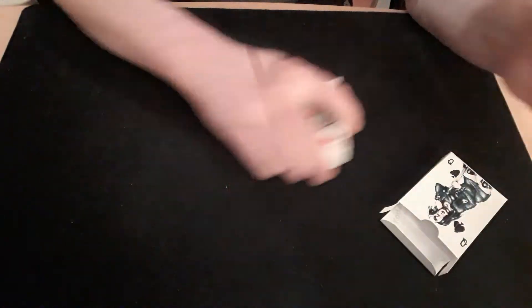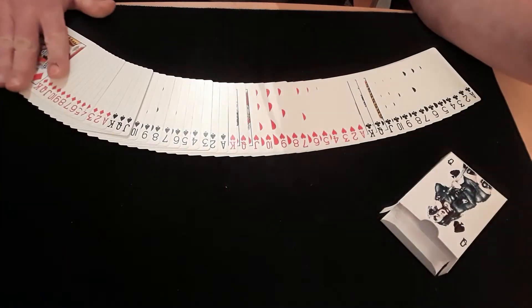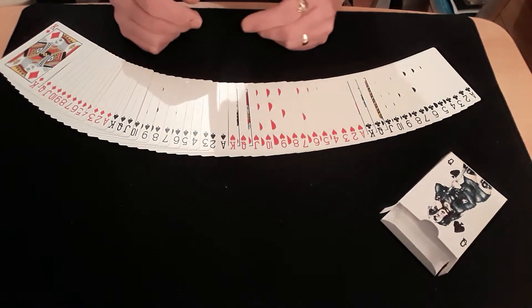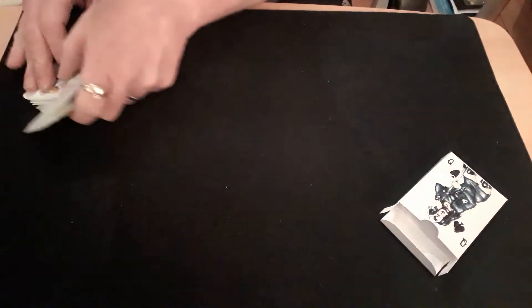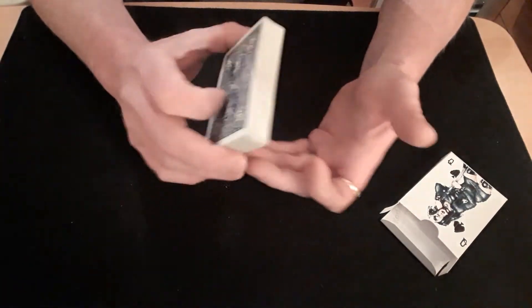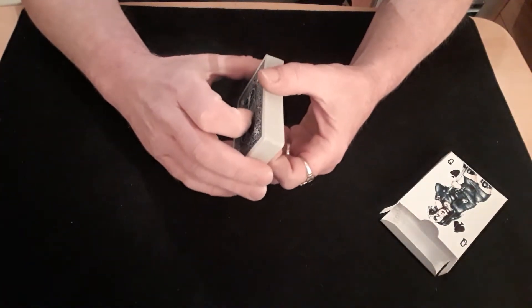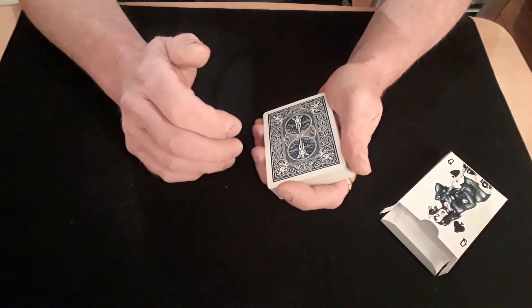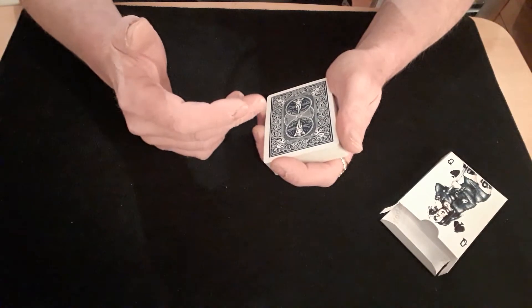Start off with your packet ace to king in your four suits, preferably in chased order — makes it easier to remember. So they're all in order, then you come up with whatever routine you want to do. Say we start off with eight down-unders.